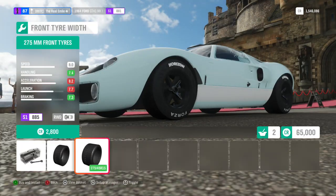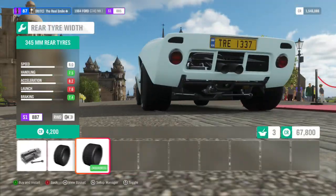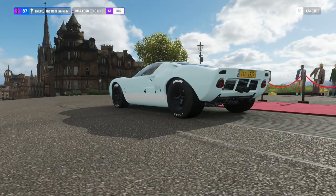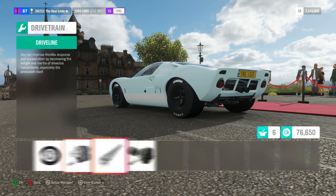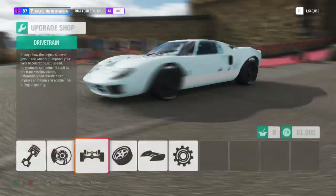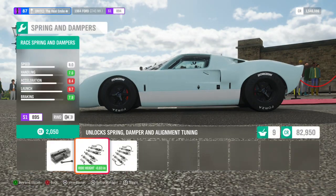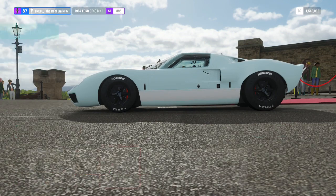We get the Horizon Forza tyres, which is nice. 275s on the front, and 345s on the back. Another rear wheel drive car to take on the course. The launch stat just flew up when I put in the gearbox — this thing probably had a 4-speed from what I remember. Definitely needed that uprated gearbox.